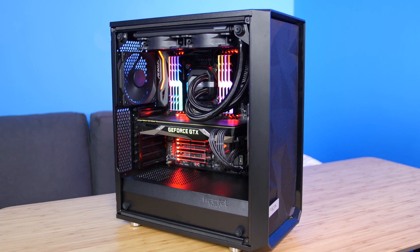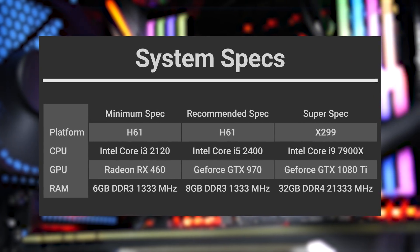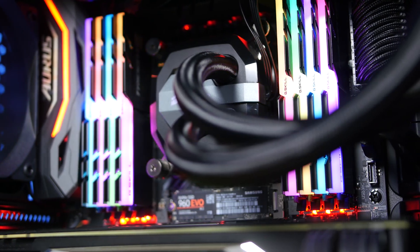For our super spec system, we used the X299 PC Anthony put together in that super sensual build video. It's got a Core i9-7900X, GTX 1080 Ti, and 64 gigs of DDR4 RAM — also RGB RAM. So like I said, overkill.